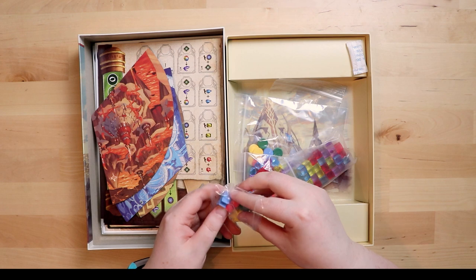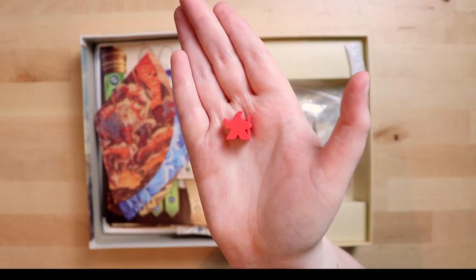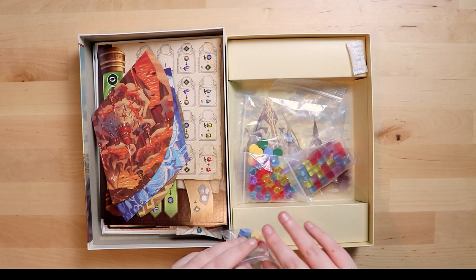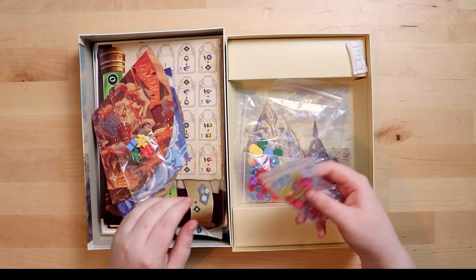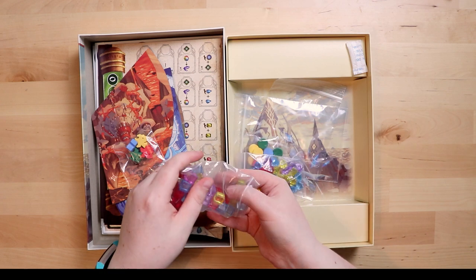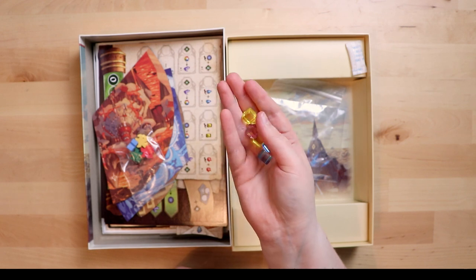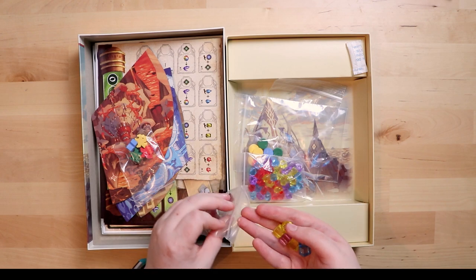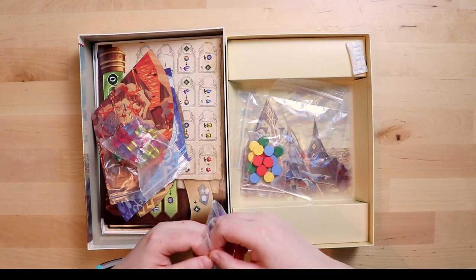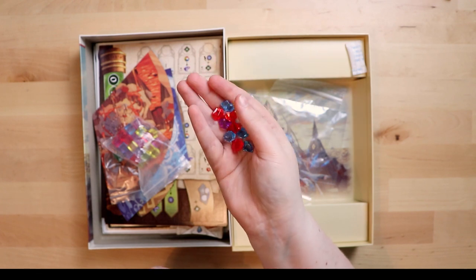Now we're into the itty bitty bits and bobs. Starting with the meeples — because if we're going to be archmages I want to look badass! They're all in primary colors. I'm not sure how well this game would fare with colorblind people; there are a lot of primary colors in particular. We also get some color cubes — they're bigger than Terraforming Mars size and some are slightly off-color which might help a bit. They have a nice weight to them. Then there are gems, very much like Mystery of the Temples gems — really nice, lovely colors.